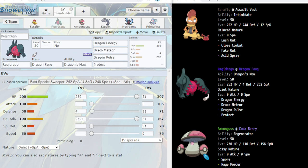We have Regidrago with Dragon Fang, Dragon's Maw as the ability, Dragon Energy, Draco Meteor, Dragon Pulse, and Protect. I wanted a way to abuse Acid Spray further and needed big damage output. I didn't want Kyogre because I already had a Ghost type in Necrozma, so I thought about Regidrago — it hits really hard with Dragon Energy, and with Acid Spray I could pick up so many knockouts. Dragon Fang boosts Dragon-type attacks; Dragon's Maw makes Regidrago hit extremely hard.